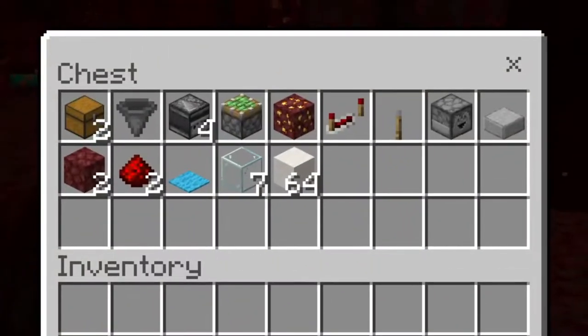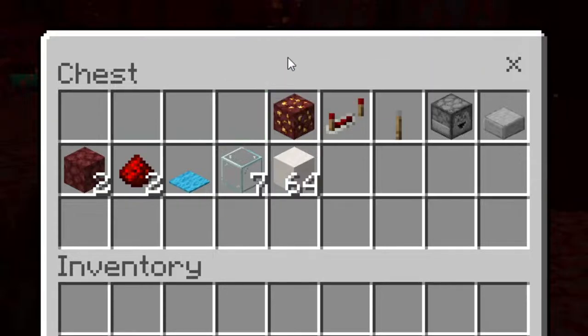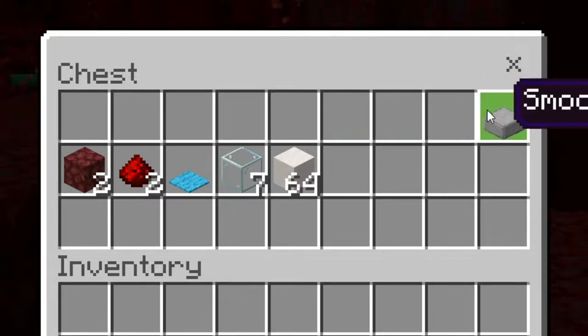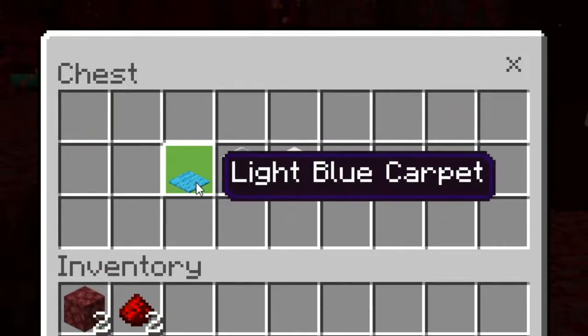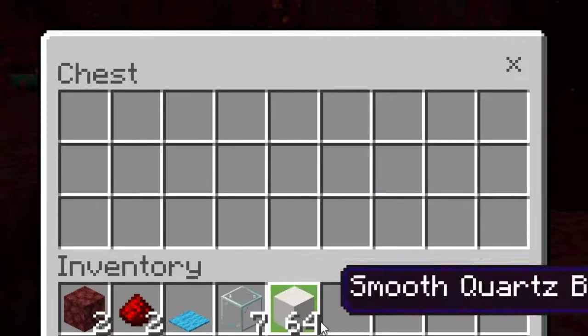The materials you will need for this are: two chests, one hopper, four observers, one sticky piston, one nether gold ore, one redstone repeater, one lever, one dropper, one smooth stone slab, two netherrack, two redstone dust, one carpet (it can be whatever color), seven glass, and some blocks of your choice.